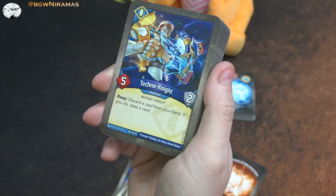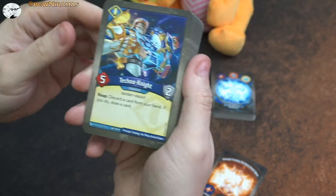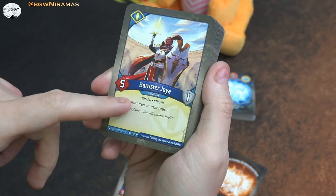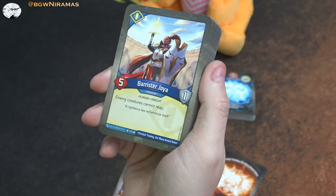Techno Knight - five power, two armor. Reap: discard a card from your hand, if you do draw a card. That's a pretty good reap effect - the same thing that was in one of the new Logos creatures. Whereas to Joya - five power, enemy creatures cannot reap. This is an older one but one I really like. It's so annoying when it's out there, especially if you can protect it with five power and one armor. It can really mess things up with the cannot reap effect.